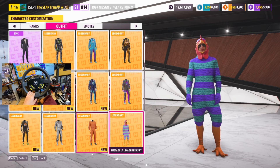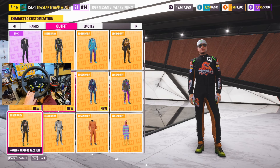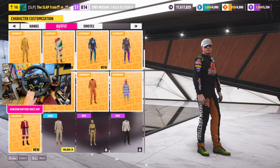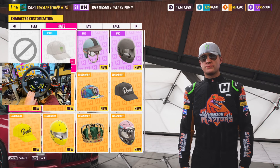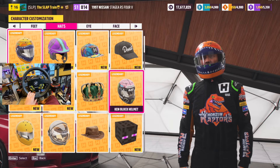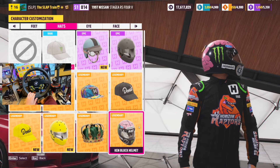Off-Road series. Oh, these are cool. I forgot about all these. Look at a space suit! Horizon Raptors. We're definitely doing that one I think. What's this one? That's kind of cool. Glasses I like, I don't want to change those. We can put a lid on though. Look at that. Horizon Raptors lid. Oh, the Ken Block one - that actually looks really cool. Let's do the Ken Block helmet for today.